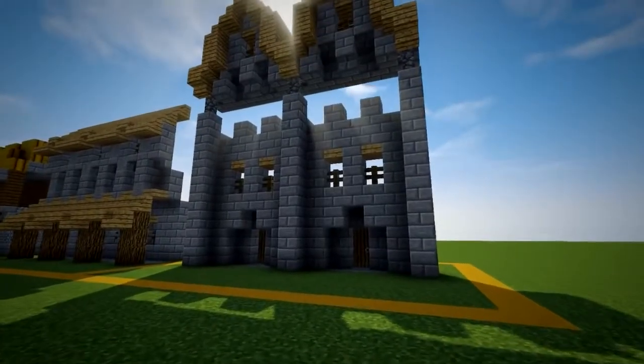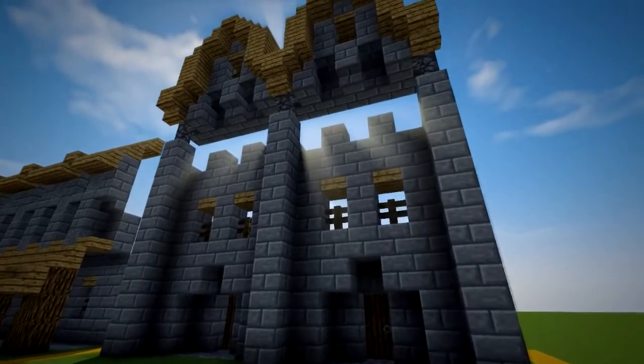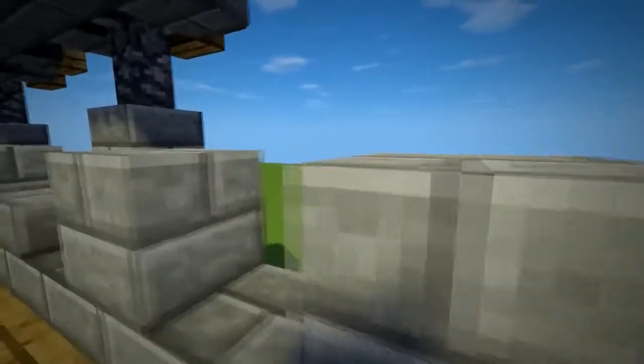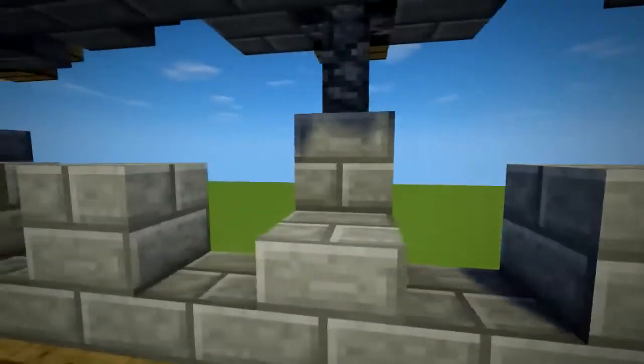Finally, number twelve is the fanciest of my walls. It has three levels and a pathway, as well as entrances into the side of the wall. Similar in use to number eleven, except with an extra floor — it's larger and more grand.